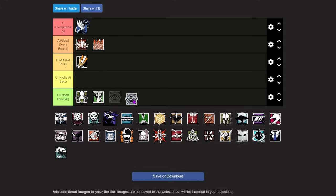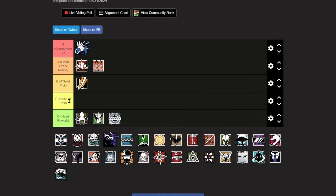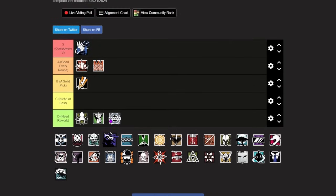Moving past Caveira, we have Clash, who is also going in the D tier. I think fundamentally Clash should not exist in the game. She can sit behind her shield and constantly electrocute the enemy team, forcing attackers to move much slower and dealing a ton of damage over time. However, if you're coordinated, you can clear a Clash by using operators like Zofia to stun her shield or Capitao to force her into an unfavorable position. Her shocking capabilities can also just be shut down by throwing an EMP on her. Clash is easily countered and annoying to play against, and I think Ubisoft should consider reworking her gadget.